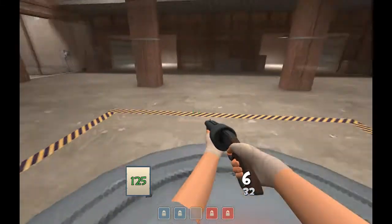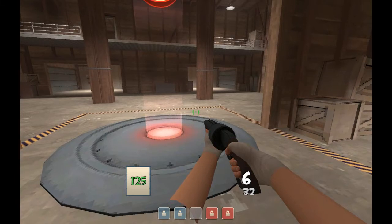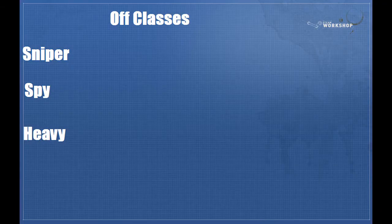After that, we're going to get into off-classes, because you're going to push with an off-class in most cases. If you do drop the medic or get a zoober popped, then you can push back in with the standard six and be okay. For pushing Granary last, there are really only three viable off-classes: sniper, spy, and heavy. I'll cover each via video demonstration.